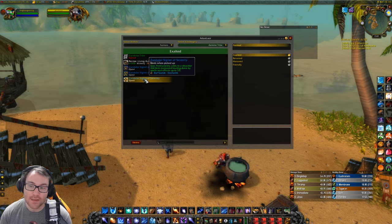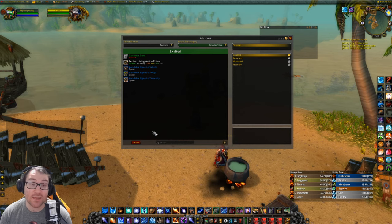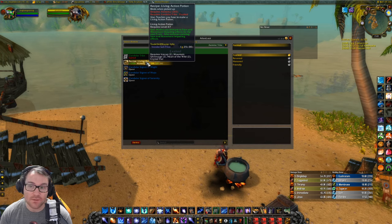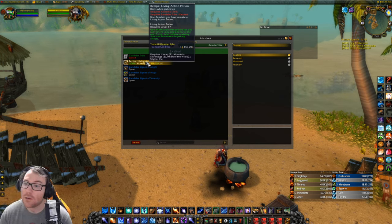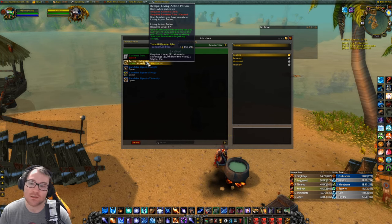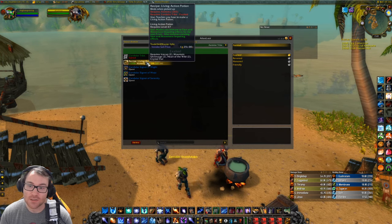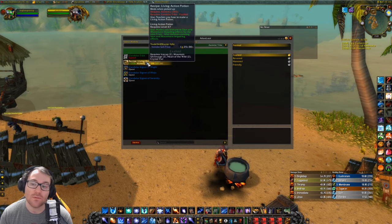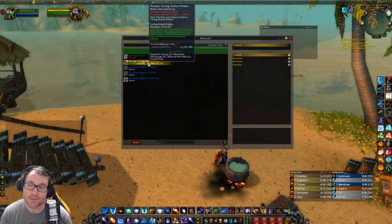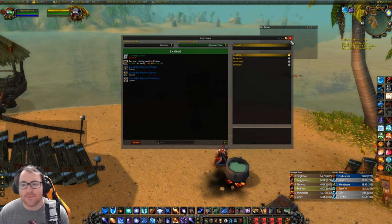At Exalted, you get access to wonderful shoulder enchants that add 33 spell power. Right now the only shoulder enchant in the game is the Argent Dawn one, which is five all-resist if you're Exalted or five of any single resist if you're not. You also get the Living Action Potion, which makes you immune to stuns and movement-impairing effects for five seconds and cleanses you — this is so much better than a Free Action Potion. Stockpile Ice Cap, Mountain Silversage, and Heart of the Wild because these will sell like crazy. Getting Exalted is no easy task, but if you grind it out on an alchemist and get this ASAP, you can make a lot of money.